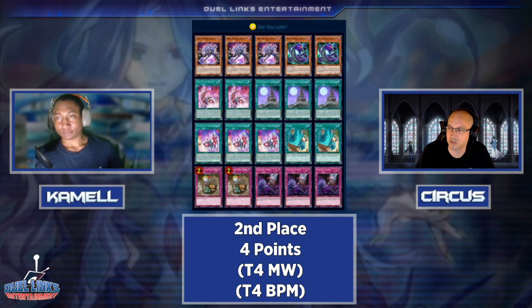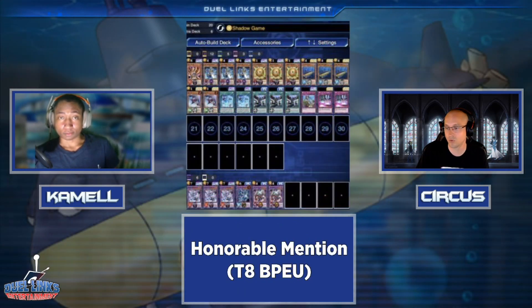Either the deck needs more support or there has to be some intricate strategy that uses more monsters than just the Basilius and the Medusa. You've gotta comb through the card catalog and find that one card with some wording that allows it to work with these cards — that one little tech card they need to get in there.